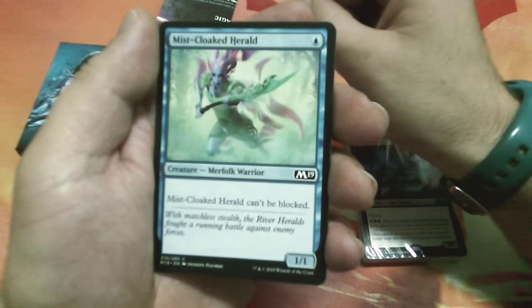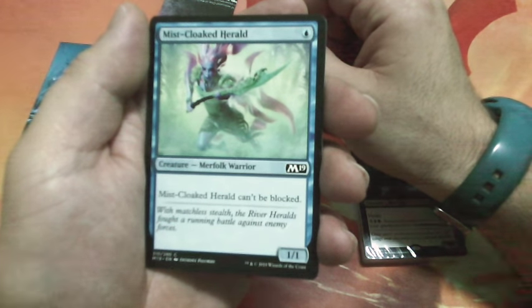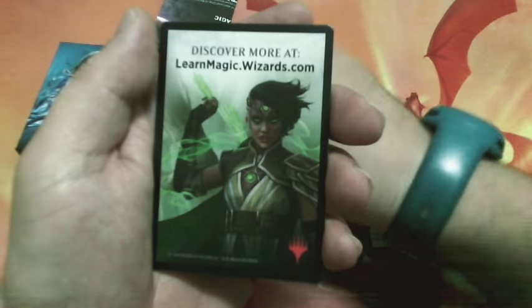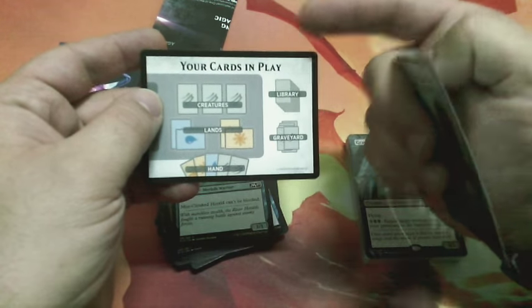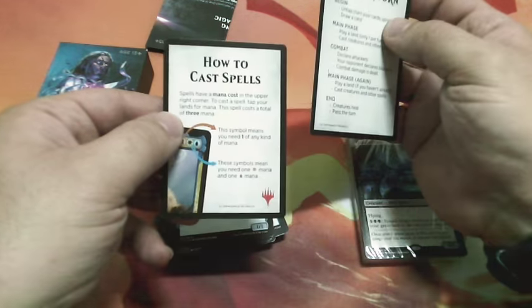Another Tolarian Schooler and an Island. Mist-Cloak Herald, one drop — can't be blocked and is a 1/1. And these are the new cards for new players that explain your turn, how to set up your cards in play, and how to cast spells.